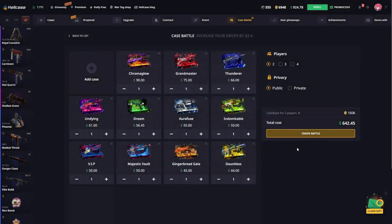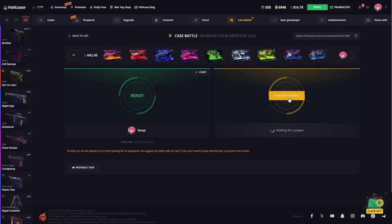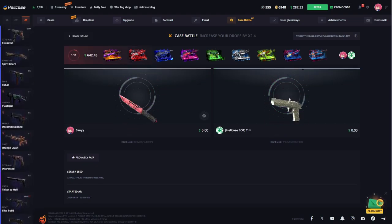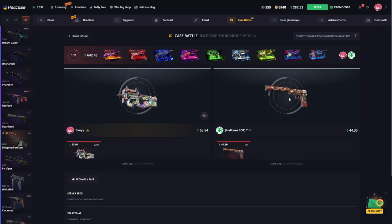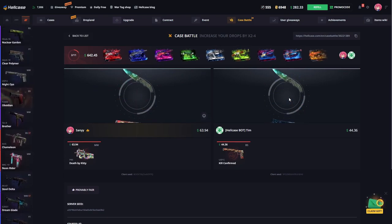We start with a $600 battle. I hope we can make a nice profit. We have 11 safes in total and we start with a quick case battle. I usually do a safe war because it is more profitable for me — when we open a regular case, we have a high chance of losing. But it's more beautiful this way. Let's continue fast and see what's coming.